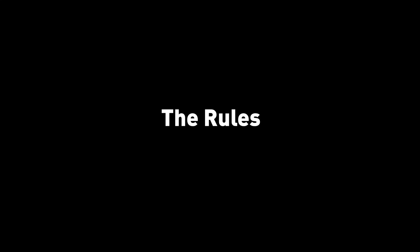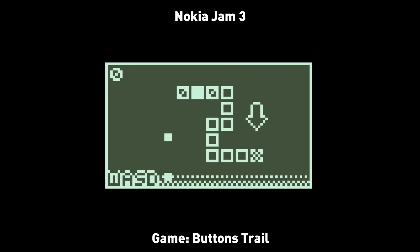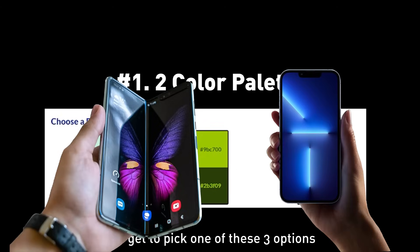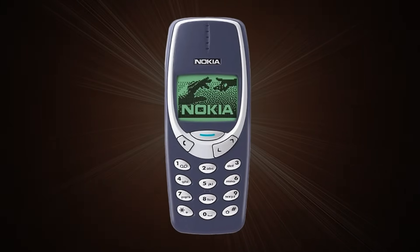Let's go over the rules for the jam. The point is to make a game with some of the restrictions designers would have been faced with creating games for the Nokia 3310. The jam breaks it down into three main factors, so it's still fun and any game engine can be used. Number one: two-color palette. At this time, cell phones didn't have any fancy modern OLED screens with the ability to display millions of colors — we're talking about 1.5-inch backlit monochrome LCDs.